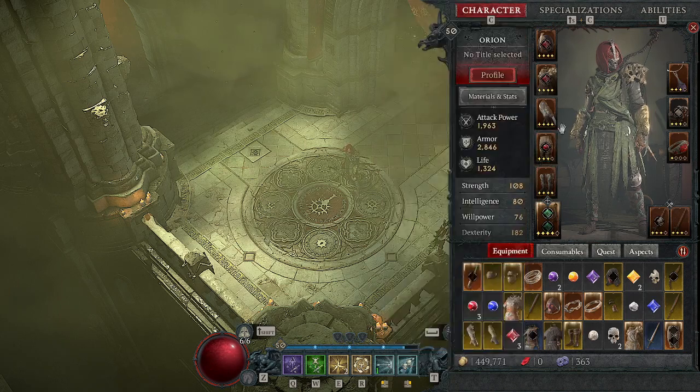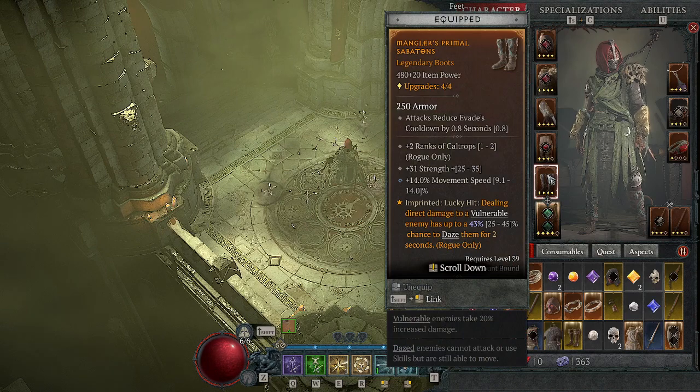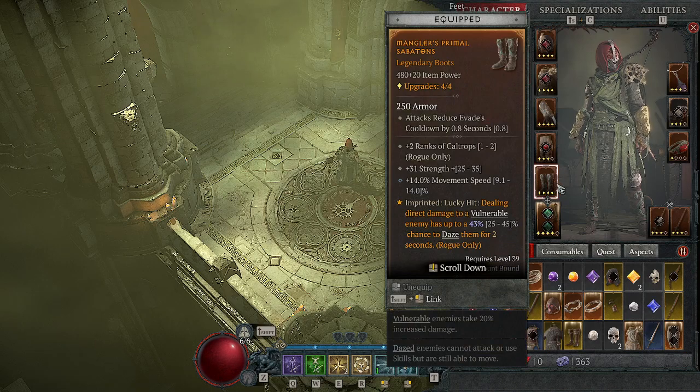My boots: dealing direct damage to a vulnerable enemy has a chance to daze them for 2 seconds. Other than the slow on my Caltrops, this is essentially the only crowd control I have in the build. But it's very powerful because I have such high lucky hit chance — to the point where I will often just basically daze-lock enemies when I'm comboing Penetrating Shots on them. This is really how I stay alive and make sure I don't get overwhelmed during solo play, especially since I've recently moved up to World Tier 3.